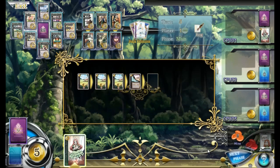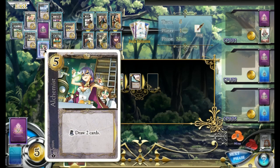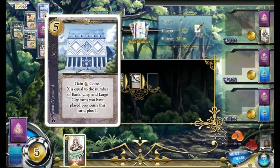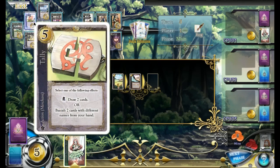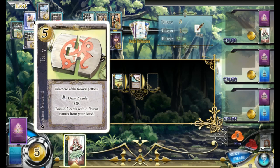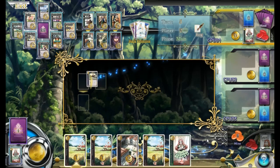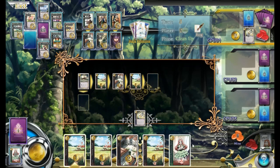We've got two mine counters now. What will we spend this five on? Alchemist draws two cards. There's a bank — gain X coins, where X equals the number of bank, city, and large city cards you've played previously this turn. There's also tally: select one — draw two cards, or banish two cards with different names from your hand. That seems like a better alchemist, so we'll go for that. I could be wrong, but that's how I'm reading it.